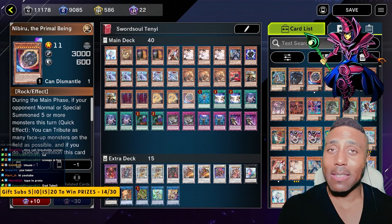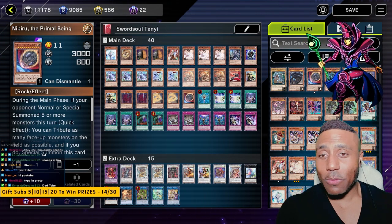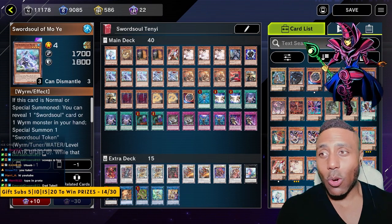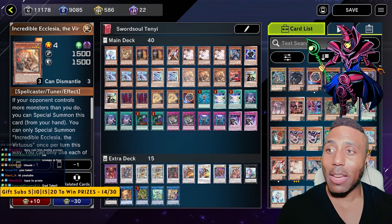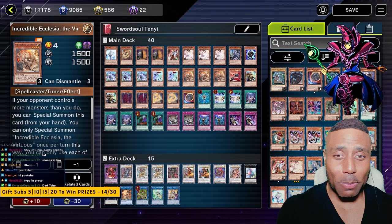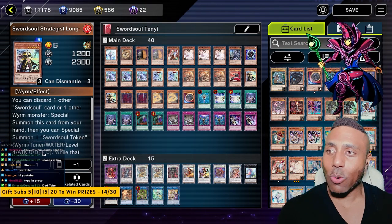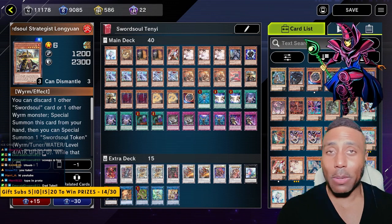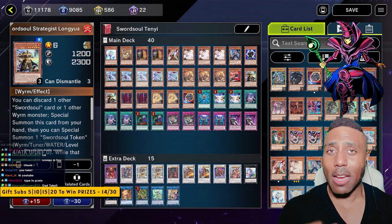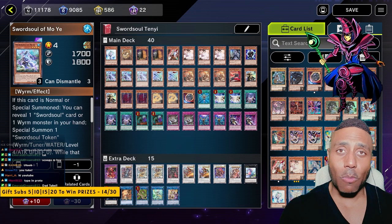Let's talk about how to play this deck and why it's so easy to play. These are the main cards for your combos. You've got Sword Soul of Moye, we've got Taya, and we have Ecclesia. She is literally the clutchest of clutch plays outside of any of the combos you're going to do in this deck. We're also playing Long Yuan, Sword Soul Strategist. Long Yuan is great to pull out your level 10 synchros. Let's talk about your first combo.